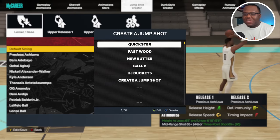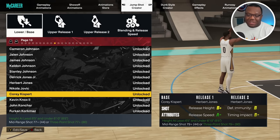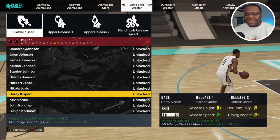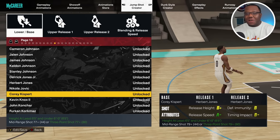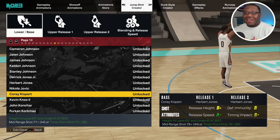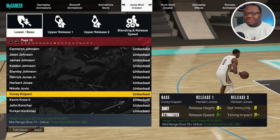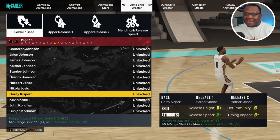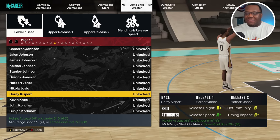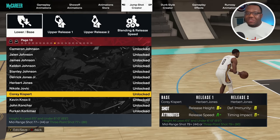Let me show you in the jump shot creator what it's looking like — you might as well call this jump shot 'Till House' for yourself. Looking at the base, we've got Corey Kispert and Herbert Jones. I know some of y'all might have a red flag going off, but the main thing I'm looking for is something related to the Ray Allen family: vertical, high height, and a high release arc. This also falls in the range of mid-range shot 79 and three-point shot 79, which I have at 80.